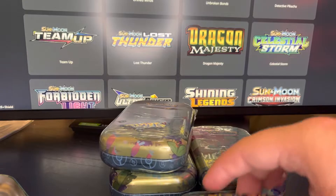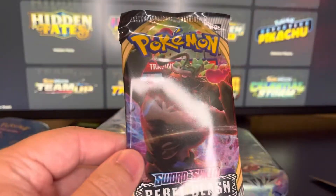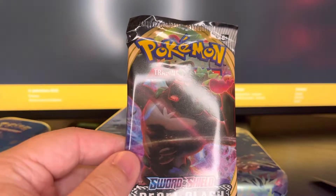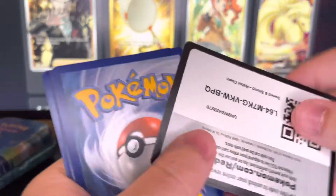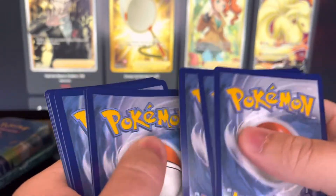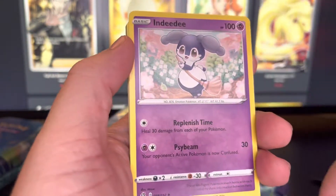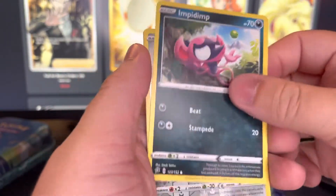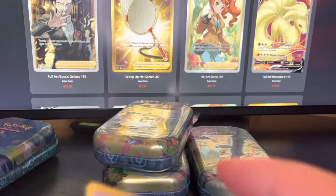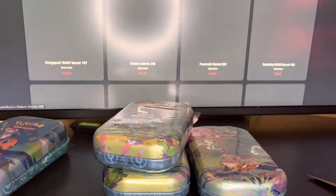I figured we would have some older packs in here, but here we got a Rebel Clash — definitely not the best set that we could get. It would be the first set after the sword and shield era started. Not a whole lot of very good cards in here. To the front: Water Energy, Heliolisk, Burning Scarf, Indeedee, Surskit, Magikarp with a little Pikachu back there, Meditite, Milcery, Impidimp, we got a Bronzor reverse, and a Clefable holo. Rebel Clash is kind of a trash set, I would say — not very much stuff that you can really get out of here.